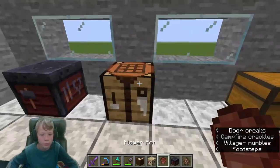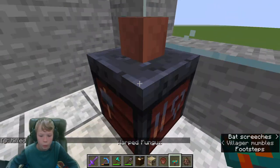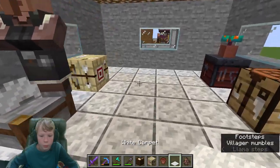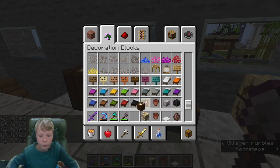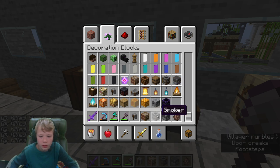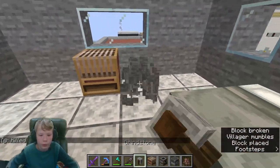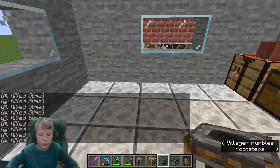Now we need some other villager items - cartography table, toolsmith - we can place those down. We can also fit another power flaw, a pot, and a warped fungus in here. Let's lay down some carpet down here - a little bit of white carpet. We can fit in more villager items like a loom, grindstone, blast furnace, and a smoker. The villagers are really jamming in here now.